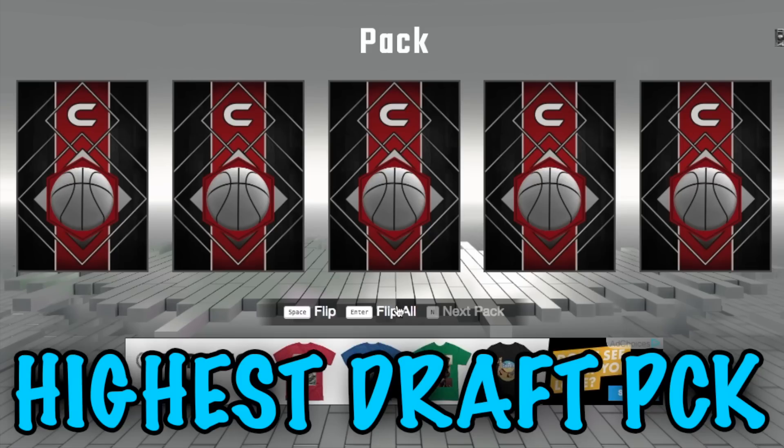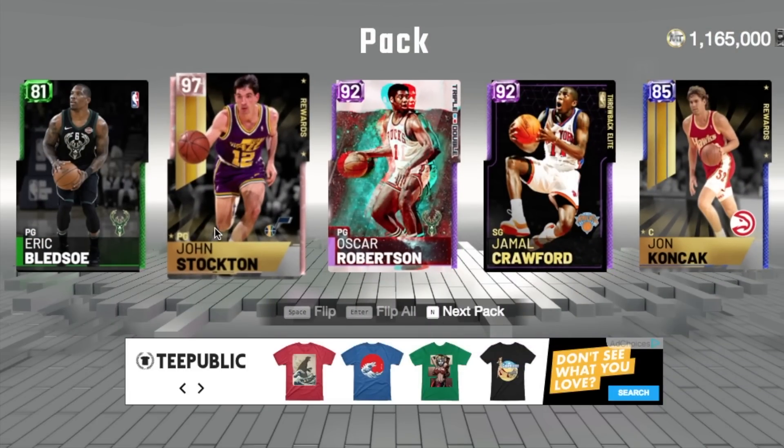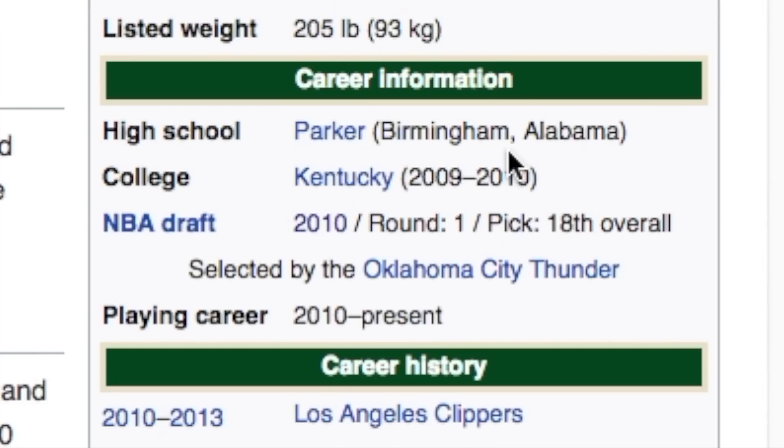Three more players remaining. Highest draft pick — John Stockton but I don't have that card. We have Jamal Crawford, who was actually the eighth pick, and Eric Bledsoe was the 18th pick, so it's Jamal Crawford.